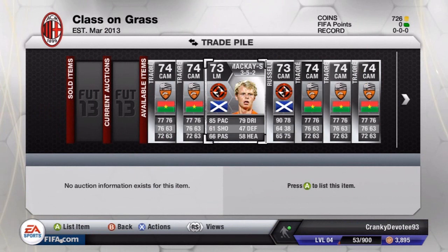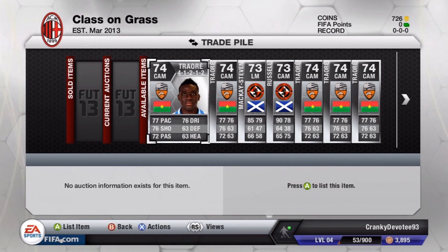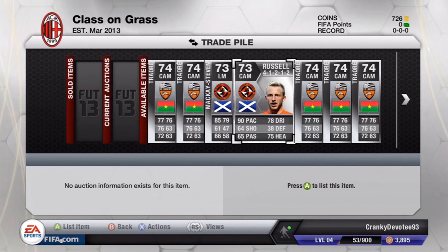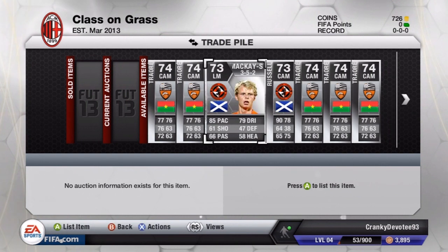Basically what I did this episode — I just went onto the market and I bidded on the converted players, because Traoré is normally a center forward, same for Russell. That's what I did and it worked out. These Traorés were so easy to win and yeah, it effectively worked for me. I'm gonna list off these players and be back when they're gone.